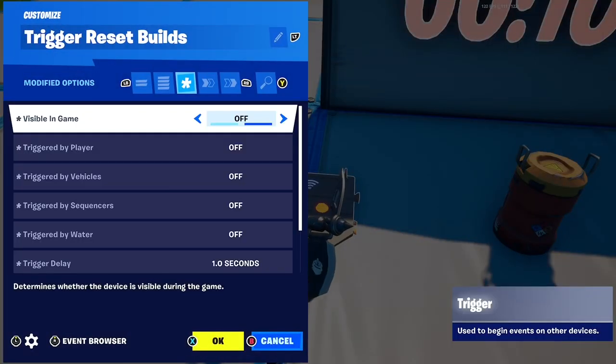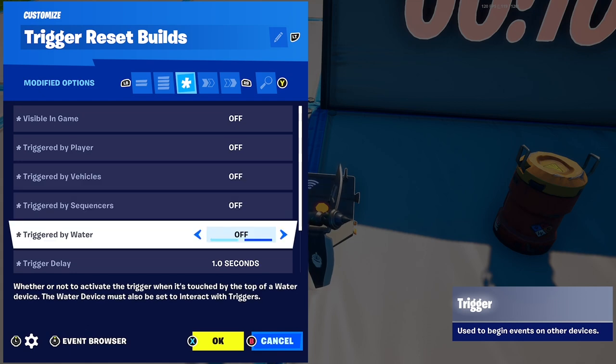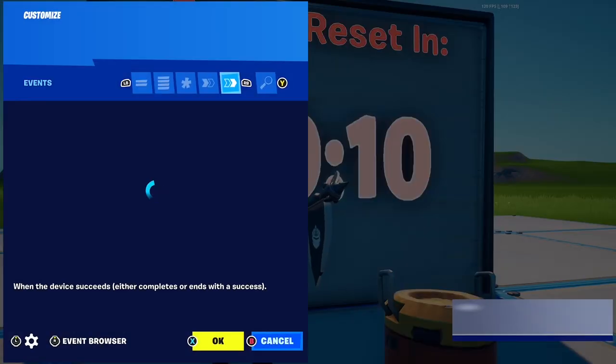That's the only thing you need for that. Then go over to the trigger and put 'trigger reset builds' as the name. Visible during game — off. Trigger by player — off, and all those things if you want. Trigger delay — put this to one second. Trigger VFX — off, and trigger sound effects — off.